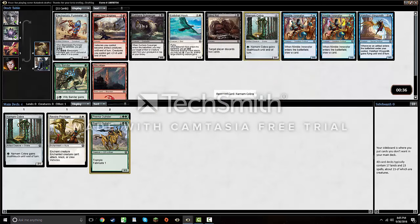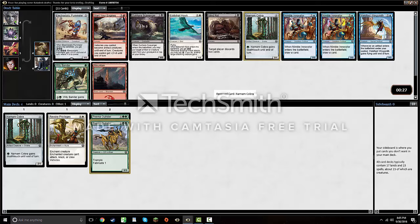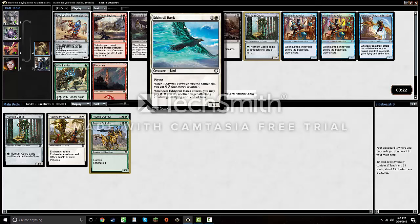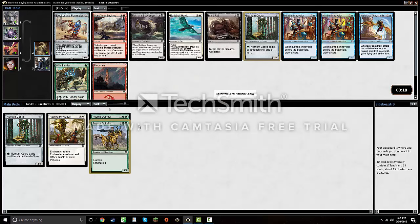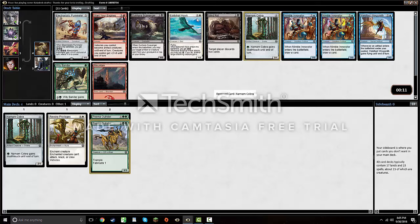Take another Narnam Cobra here. Electrostatic Pummeler is the rare but it doesn't seem very good — it's okay if you have pump spells or care about energy, but kind of meh. I kind of like Eddie Trailhawk in Green-White specifically because you can send your Pima Outriders to the sky, but in Green-White you also don't have access to that much energy, and even getting two uses out of it is probably fine. There's also two Nimble Innovators, but I'm just going to take the Narnam Cobra. Green looks to be reasonably open.